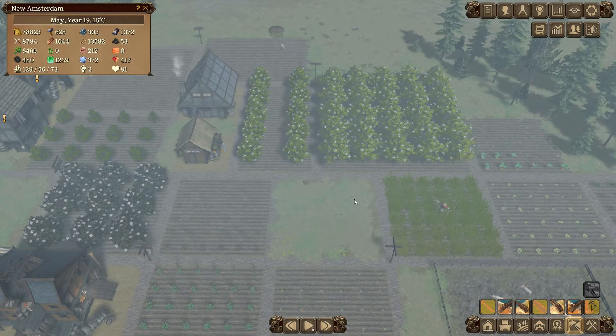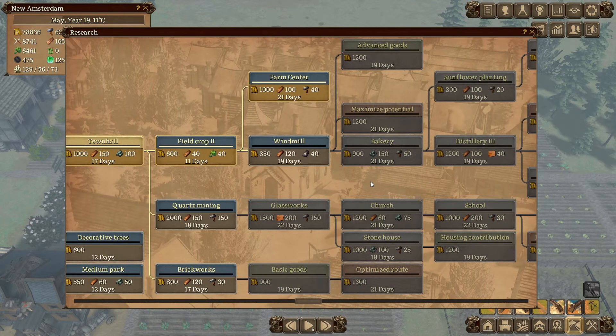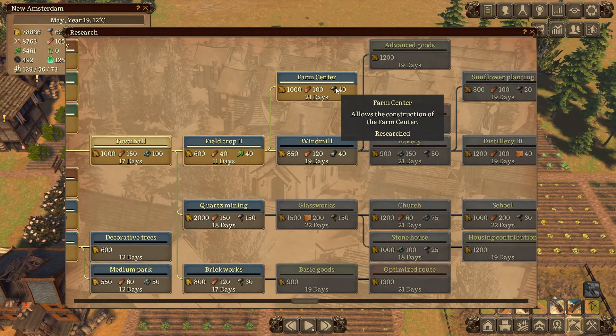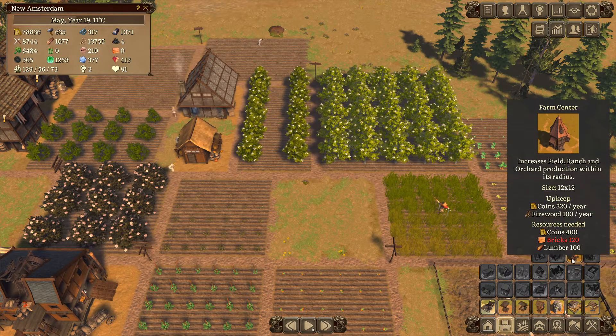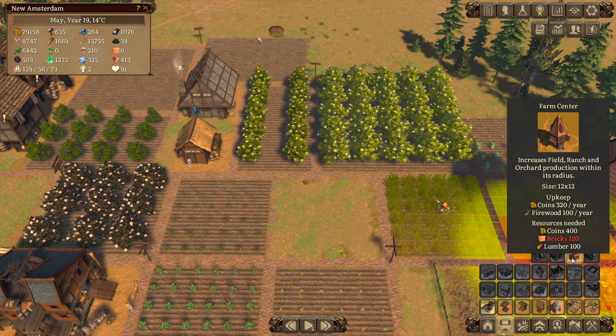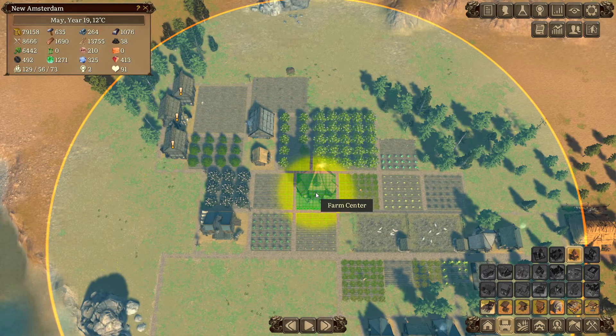You might notice the gap in the middle of the farm area - that's actually for a building we can soon research. We already did research it: it's the farm center. This building will actually increase the field range and orchid production within its radius, and it has a pretty huge radius. We're going to plop it right in the middle - I made sure I measured that off - and it will boost everything we built around it.